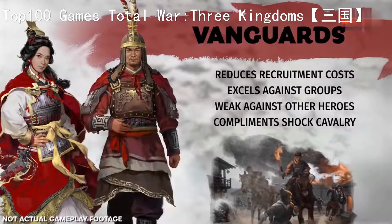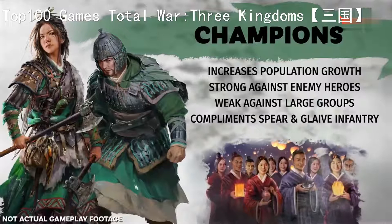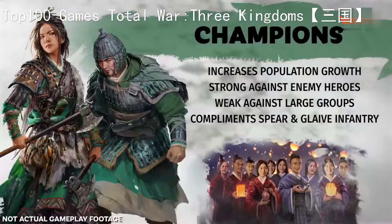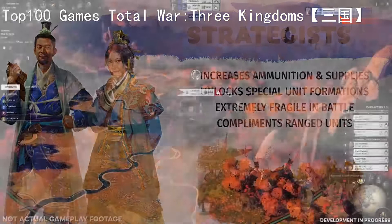Your Champion will be able to out-duel any opponent with supreme melee ability and vitality, and as a leader of the people they bring bountiful growth to the peasantry. And finally the Strategist, who brings agile and lethal formations to his forces and can outwit any rival, will annihilate your opposition in a hail of arrow fire and artillery. These characters are the lifeblood of Three Kingdoms, acting as your leaders, generals, politicians, governors and spies.